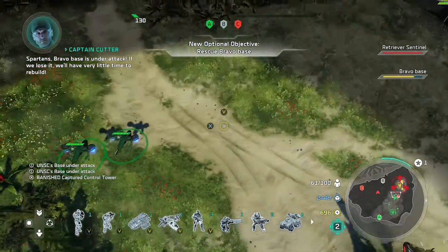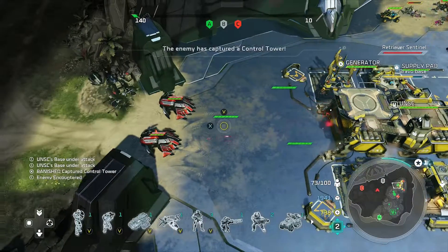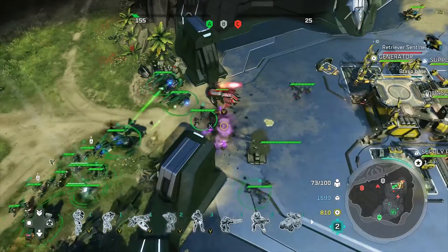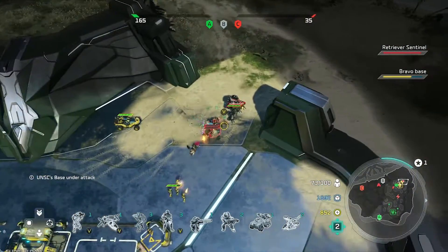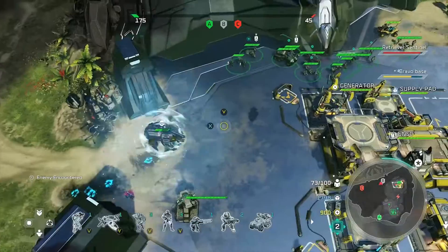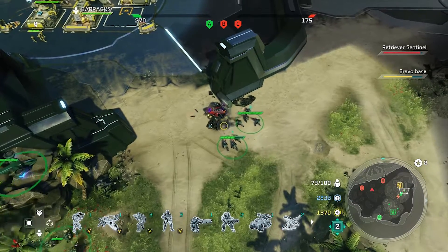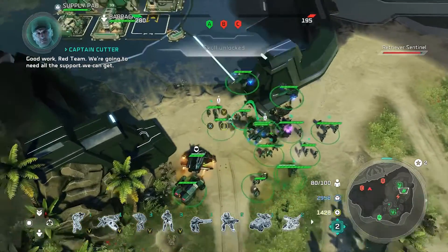The next skull is on the mission The Halo. All you have to do is rescue Bravo base, which is extremely easy. What I did was capture a point and then go straight north from my original base to where Bravo is — it's in the top right. Go to every corner where enemies are coming in and kill them. You don't see the base on your minimap until a prompt pops up saying they're getting attacked, so you might have to wait a little bit or capture at least one point first.